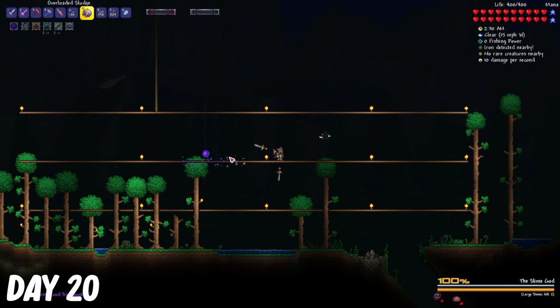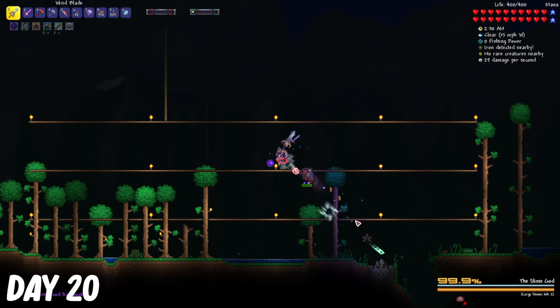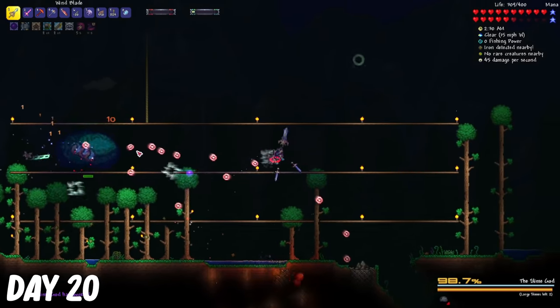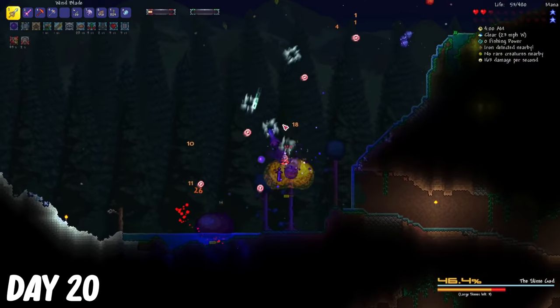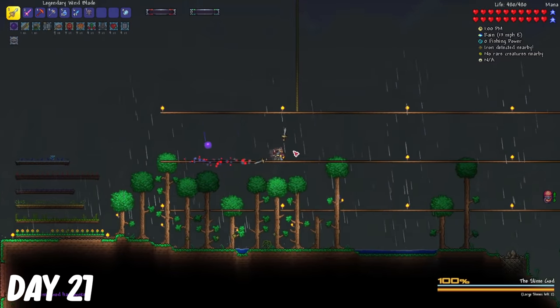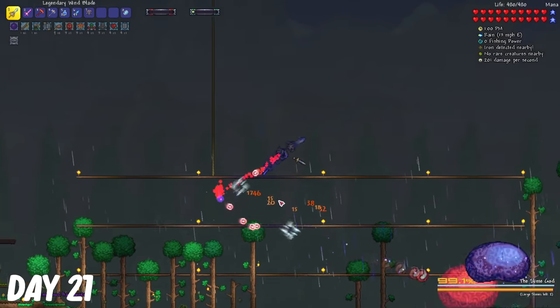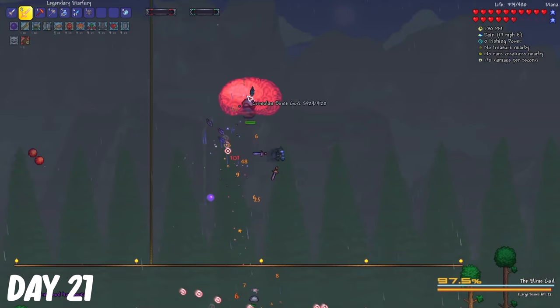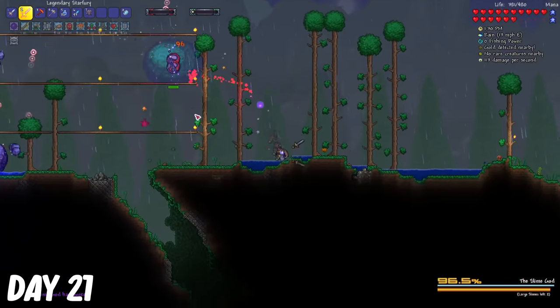At night, I spawned the Slime God, and yeah, I didn't do any damage to it at all. I shouldn't say I did zero damage to it, maybe like a little bit. On day 21, I fought the Slime God once more, but this time with some buffs, and man, those buffs are actually a game changer.